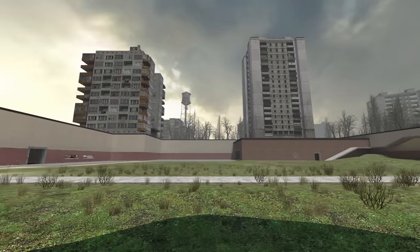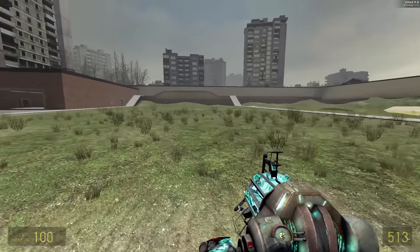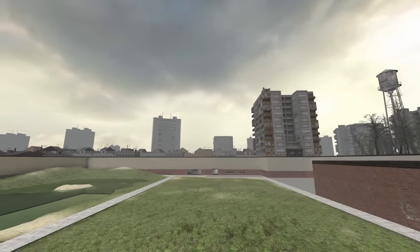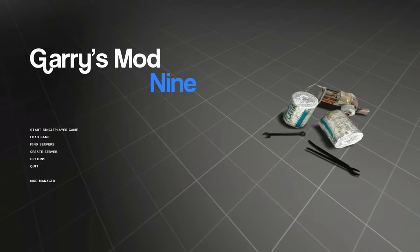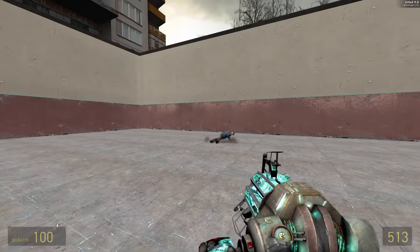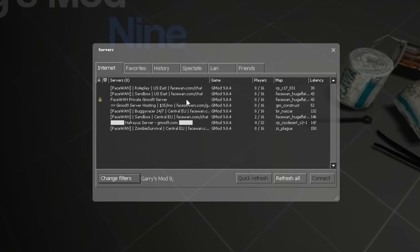This is easily one of the most beloved versions of the map due to how familiar yet different it is. It's the last version of Construct to have these grass sprites everywhere, it has a uniquely gloomy and foggy atmosphere, and it really just carries a vibe like no other. Since Gmod 9 was the last version of the game that was published for free, a lot of people were stuck playing this version well after it had become outdated, and there are actually still servers up for it today.